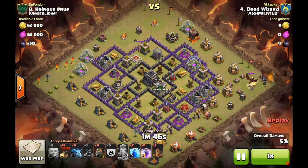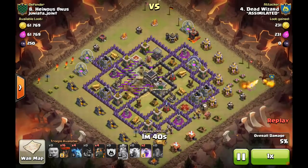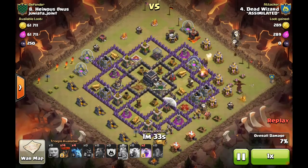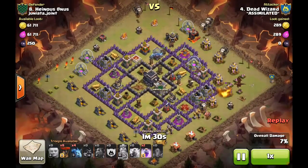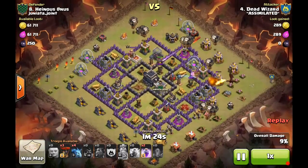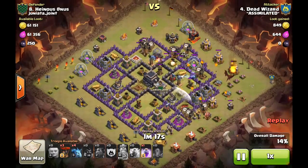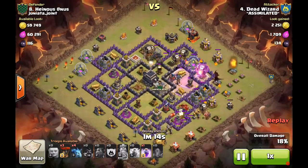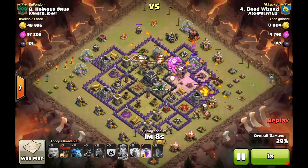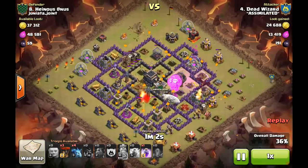The dragon cleans up clan castle dragons and minions in the corner. A Lightning Quake spreads the air defenses apart because you don't want multiple ADs targeting multiple lava hounds at once. He drops the four hounds followed by targeted balloons in a horseshoe pattern, then waits for hounds to burst before dropping rage spells. One hound bursts, rage goes in; a second hound bursts on the other side, and the loons are already moving in. The third AD goes down with two hounds still at decent health.